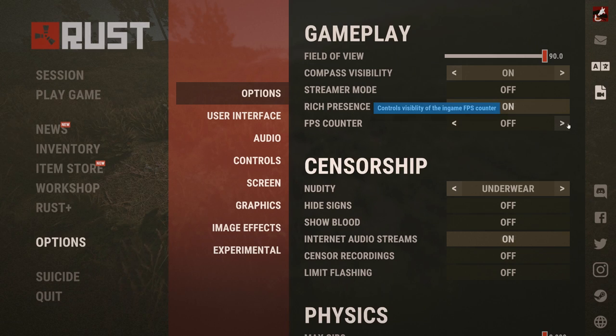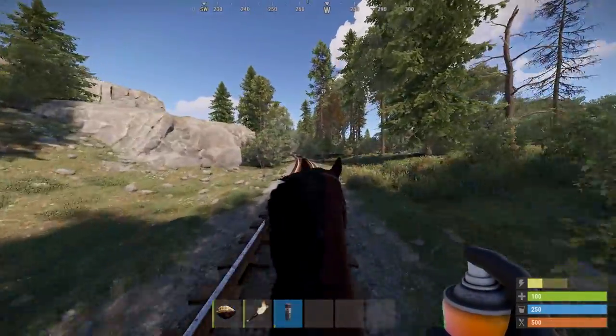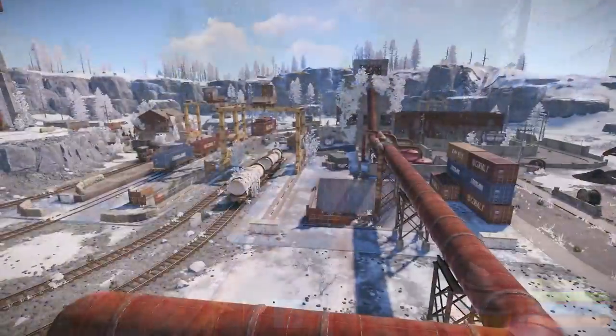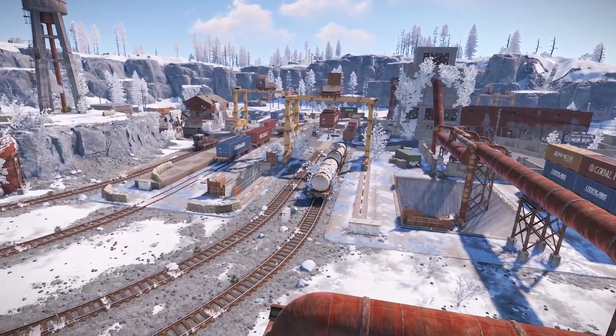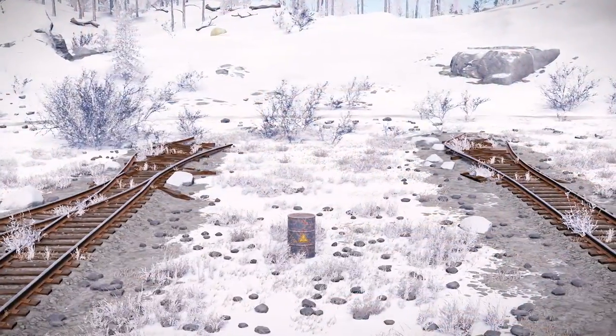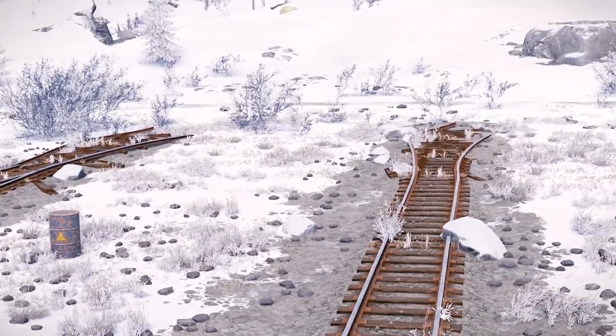On staging, the FPS counter can now be toggled in the options menu along with some extra info for memory usage and ping if you want it. Horses will get the same lower stamina costs when travelling on rails as they currently do on roads. The train yards are being rejigged to some extent in order to let them be linked up to the actual train line. What a time to be alive when monuments actually make sense.